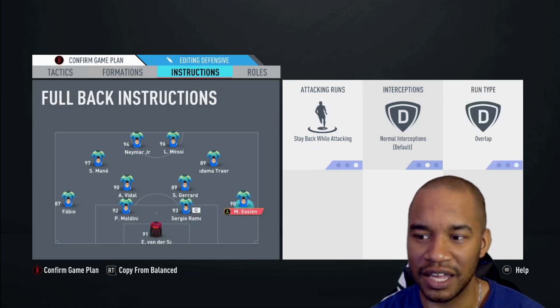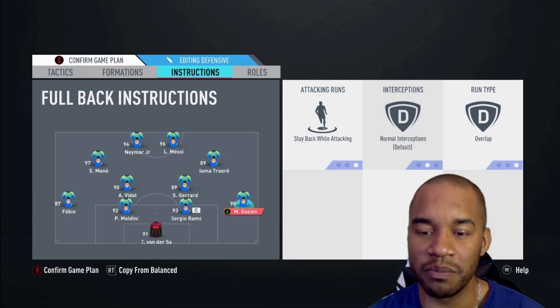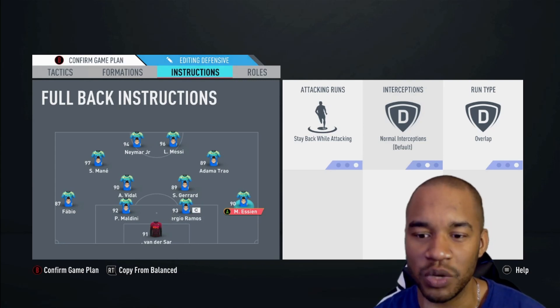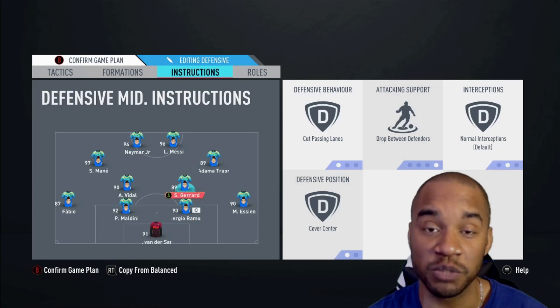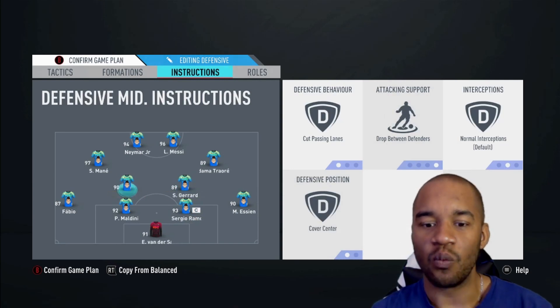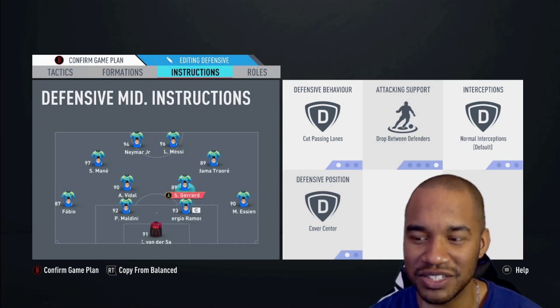Fullbacks are on Stay Back While Attacking and on Overlap. When I tell them to come forwards, the fullbacks will make runs in behind as opposed to cutting inside. Vidal, Gerrard, or whoever is in the center will not run in between — it's going to be an overlap. Big fan of the overlap, especially in professional football — it's always the overlap.